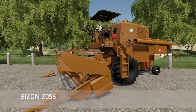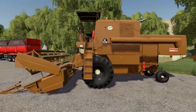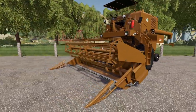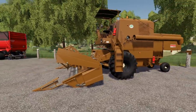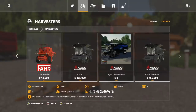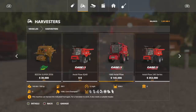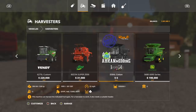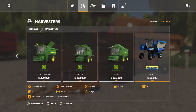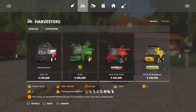Your next new mod for all platforms today is the Bison Z056. This is a brand new harvester — though we probably have around four of these at this point and the header is the same. Let's jump in and see: here's one, here's the one we just got, and here's another one. We have too many of these now already, but let's check it out.